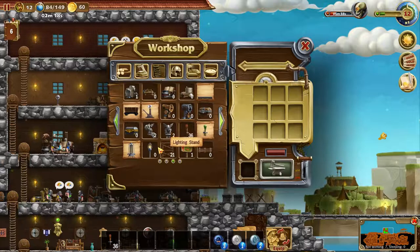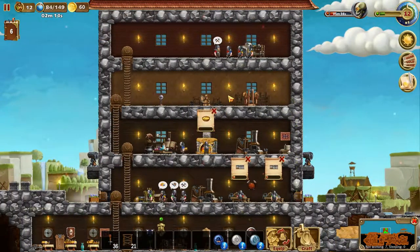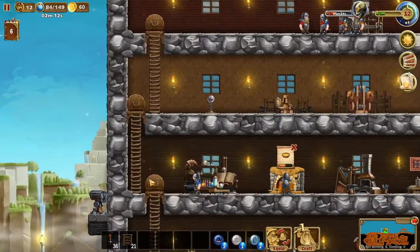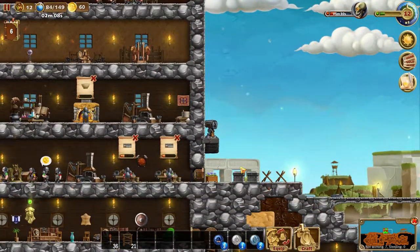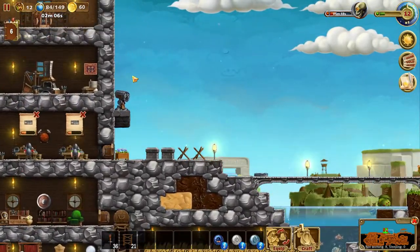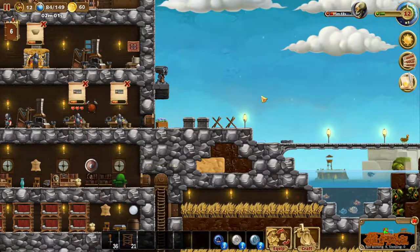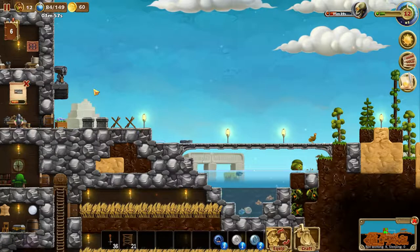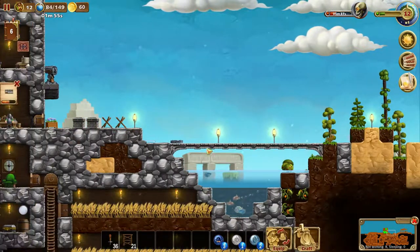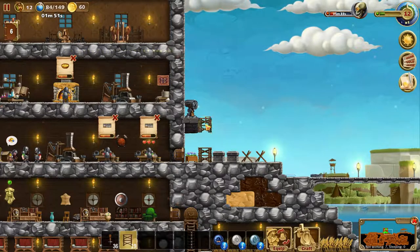We're going to expand it out by one because if you take a close look, the windows are centered and the torches are centered — we have two spaces and one space — we want to fix that. I'm also thinking about doing something with these turrets because the battle is going on on the bridge and not over here, so I'm thinking about making a bunch more.